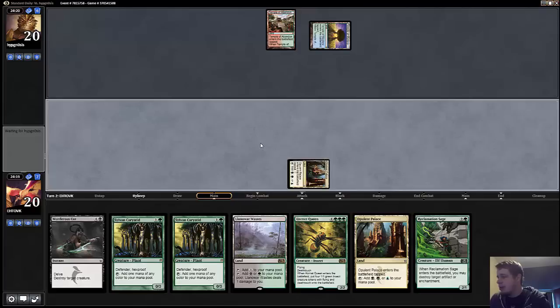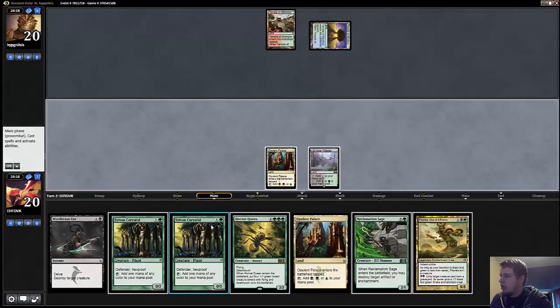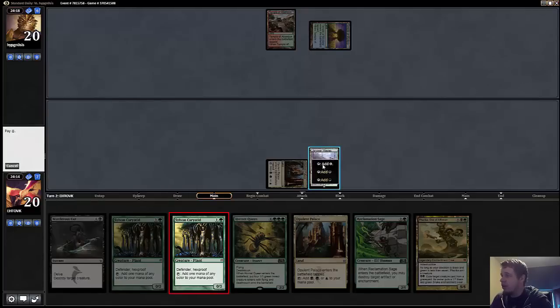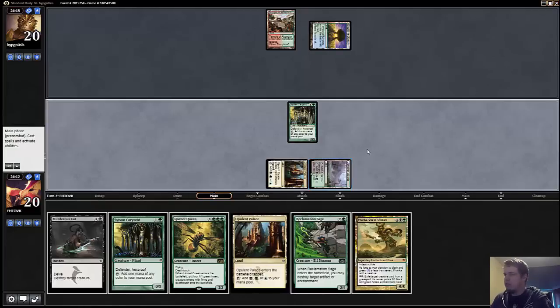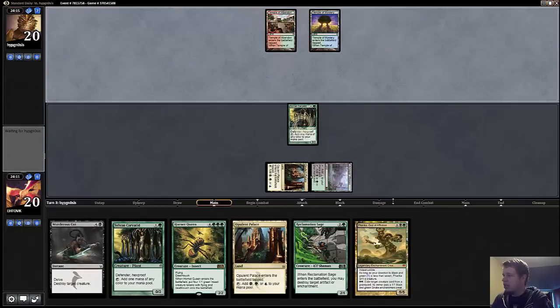They can have things like Temur Charm, both to counter it and to get past it, so Hornet Queen is not a lock against them, but it's definitely very, very good. I would probably take this hand in the dark against any Temur opponent.